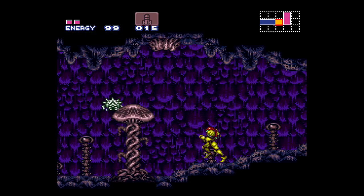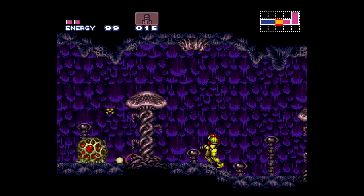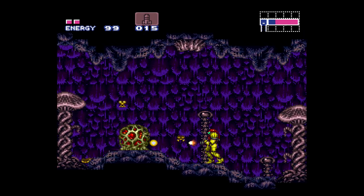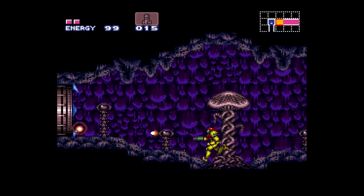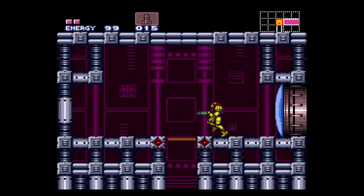Don't worry about that red door — that's not important till later. But you gotta shoot this thing here; it'll actually spawn some little enemies. Now these crawling enemies on those mushrooms, we can't hurt them. But let's go through this door and down this elevator.